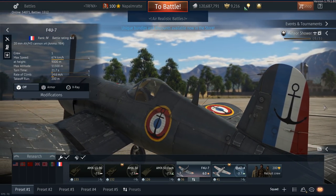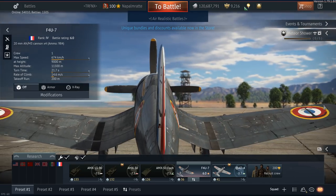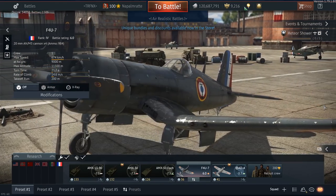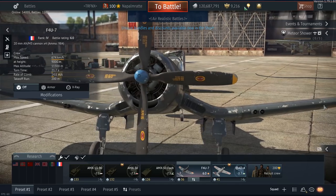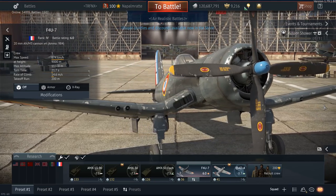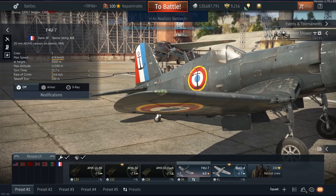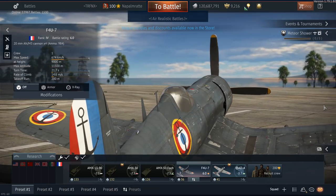Hello and welcome back to War Thunder. Today I want to talk about stock grind and how to potentially deal with it on a prop aircraft, in particular the F4U-7. First, a word about the F4U-7 — I think it has very good looks. I love the 3D model, the wing shape, the fuselage, the engine noise, the performance, and even the stock performance. The F4U-7 is no exception. I really fancy the reflections and the wing flex visuals.